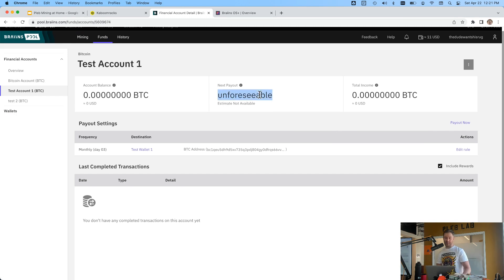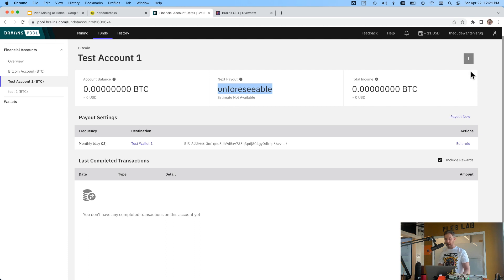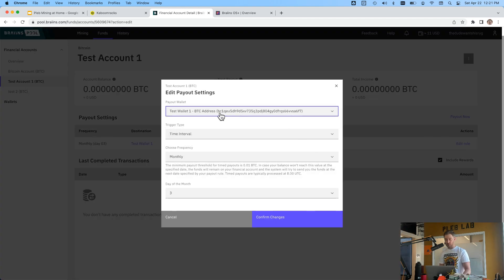The first thing you want to do is add a wallet and a payout rule. I've already got one called 'test wallet one.' This bc1 address is one I created from my wallet — you can use pretty much any wallet. My favorite wallet is Sparrow Wallet, it's a desktop wallet. Just input your Bitcoin address there, and the next thing is to set up a payout trigger.